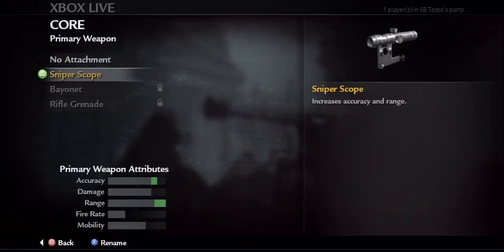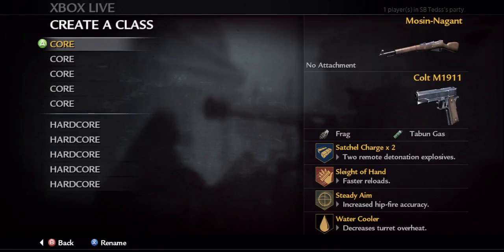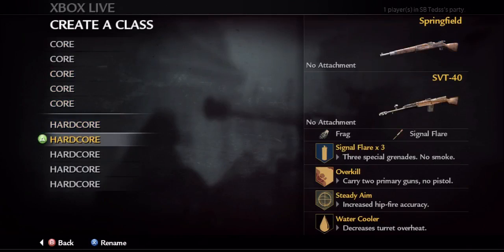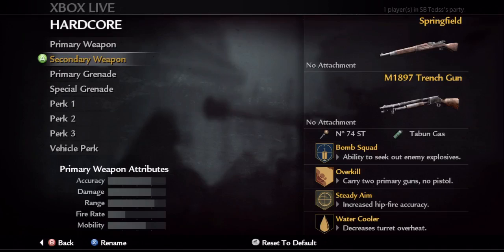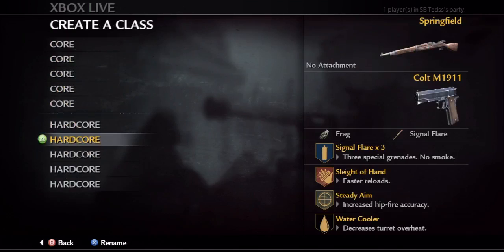If you decide to go without a scope, it'll decrease your range and therefore give you more hit markers. There isn't really a sniper that I would recommend above all of them, although I do recommend you stay away from PDRs. Moving over to Hardcore allows you to customize your perk 2 slot without facing the consequence of more hit markers. I recommend using Overkill so you can put on a second primary and go for some sick complex builds, or using Sleight of Hand to add a little bit more style in your shots.